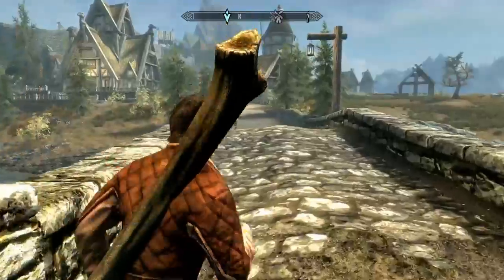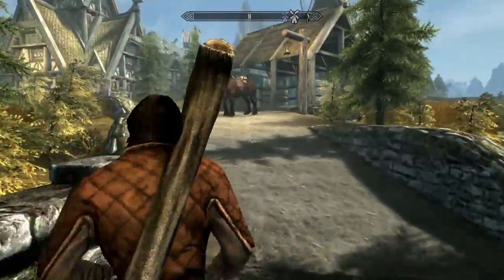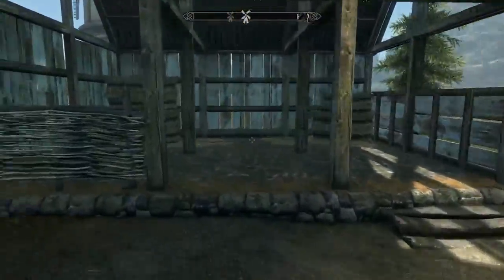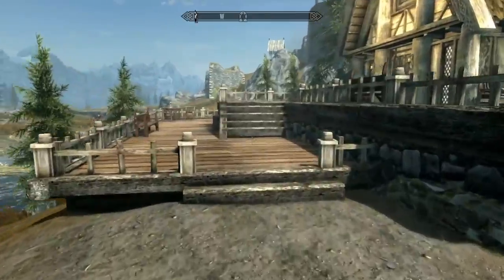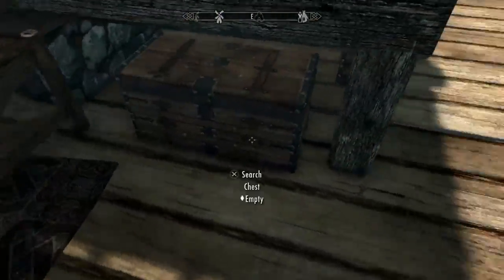Let's go right into the tour. Right here we have my horse and stables — you get this with the mod. It's a horse named Onyx, you don't get to choose it, but it's a free horse that comes with the stable, so it's really cool.